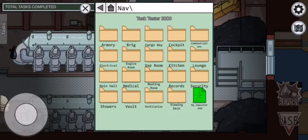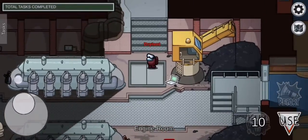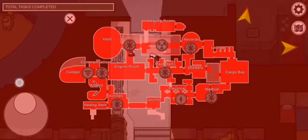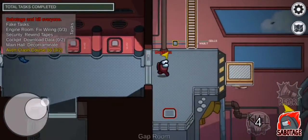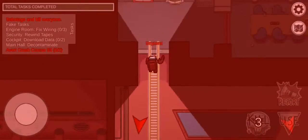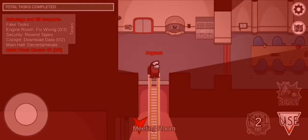First, what you want to do is become the imposter and sabotage the gap room. I'm going to keep the taskbar open so I can see the timer. Go up the ladder and just wait for the timer to become zero.